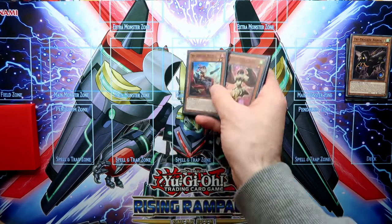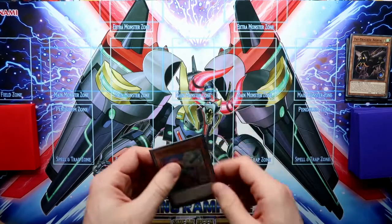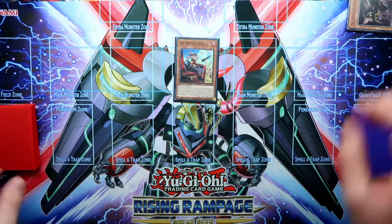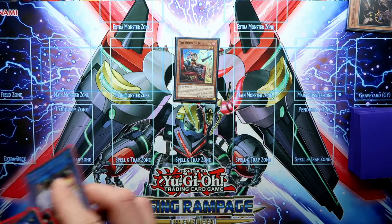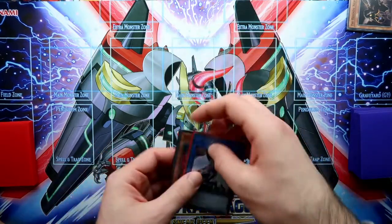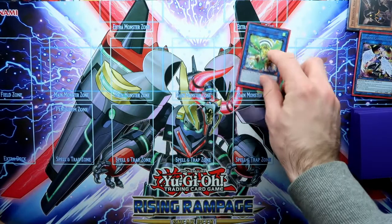Activate the Nerval's effect to search our Tri-Brigade kit. We will normal summon the Tri-Brigade kit, and then we will activate its effect to banish these two, and to special summon the Harpy Conductor. Here it is. Now we summon the Harpy, and then we will link these two off to summon out the Simorgue.